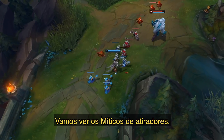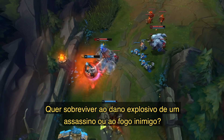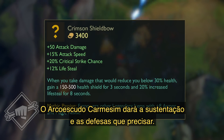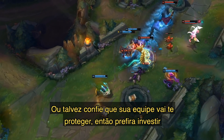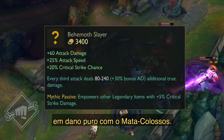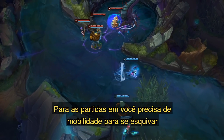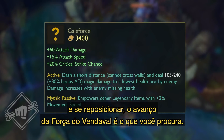Let's look at the marksman Mythics. Do you need to survive an assassin's burst or keep yourself alive without taking enemy fire? Then Crimson Shield Bow will give you the sustain and defense you need. Or maybe you can trust your team to keep you alive and instead go all in on raw DPS with the new Behemoth Slayer. For the games where you need mobility to dodge incoming threats and reposition to make big plays, Gale Force's dash might be the tool you need.